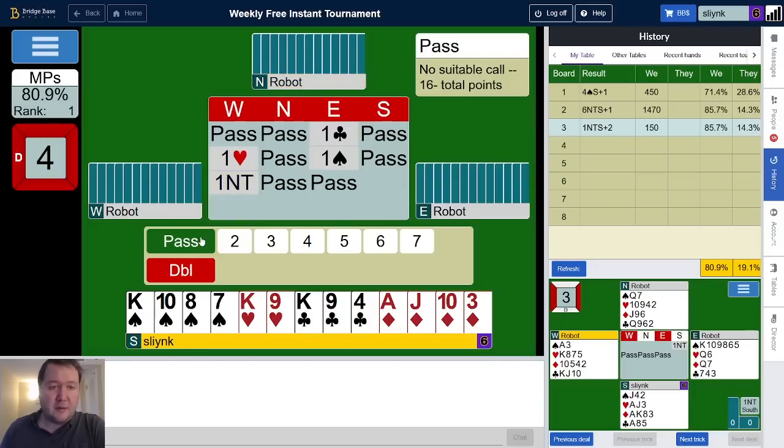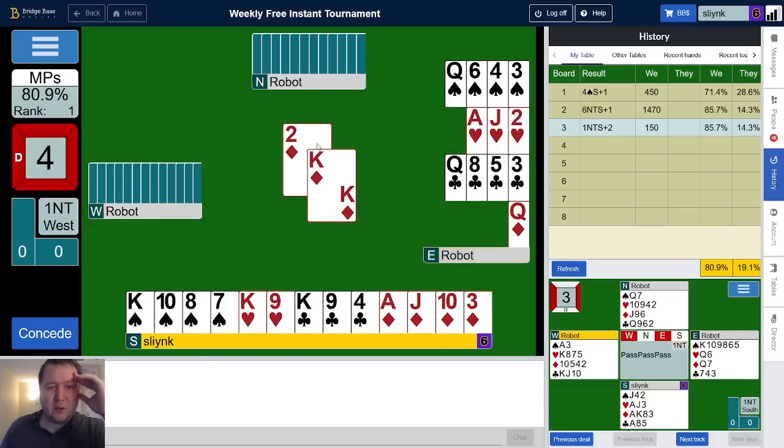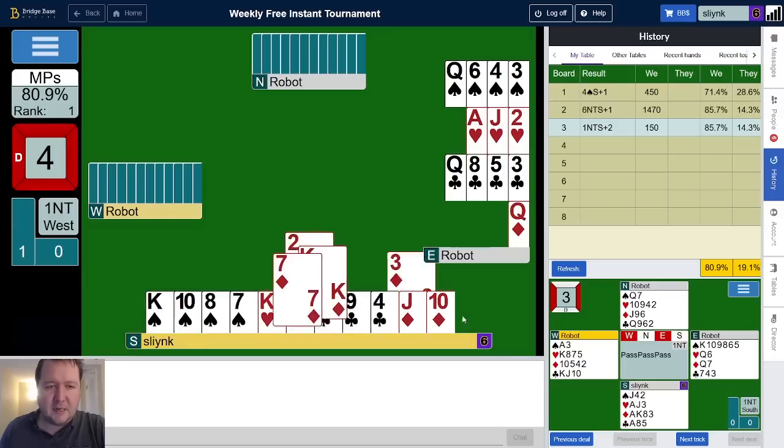We're defending a no trump now — West has hearts and a one no trump response, East has clubs and spades. Partner starts with a diamond lead, beautiful work partner. Two of diamonds means I've probably got three or four. I could win the ace and duck a diamond next, win the ace and return the jack to create an entry for partner, or just duck the opening lead. I'll just win it to clarify for partner that yes, diamonds are actually good.